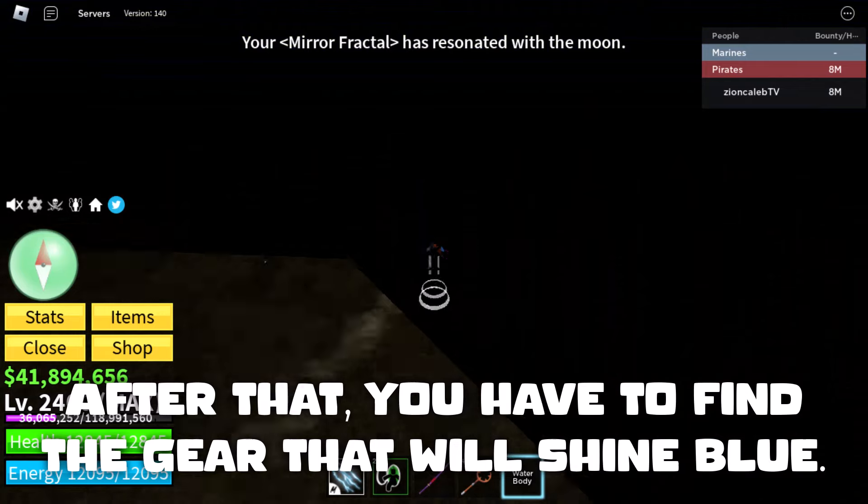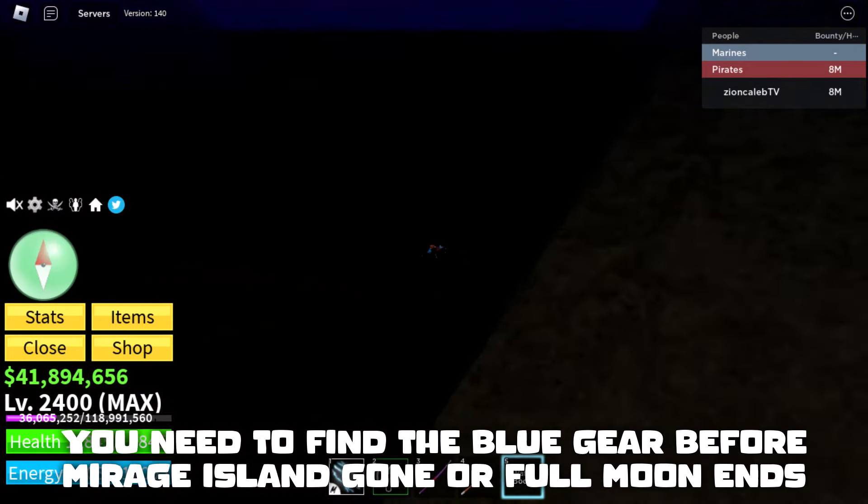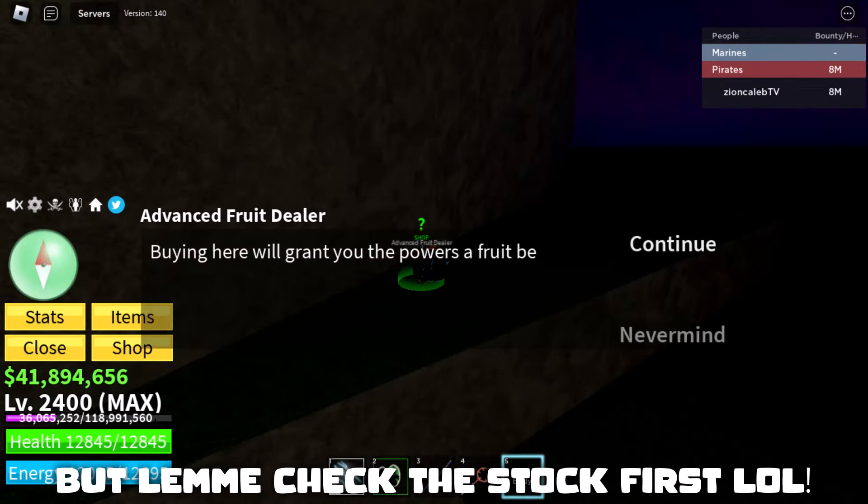After that, you have to find the gear that will shine blue. You need to find the blue gear before Mirage Island is gone or full moon ends.